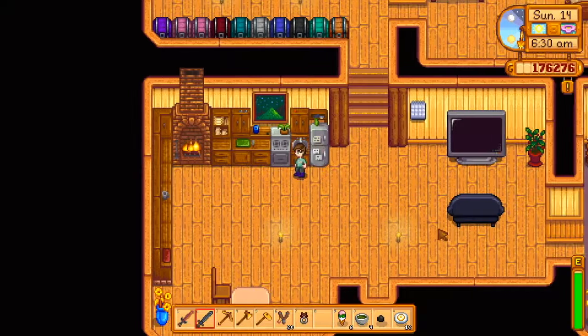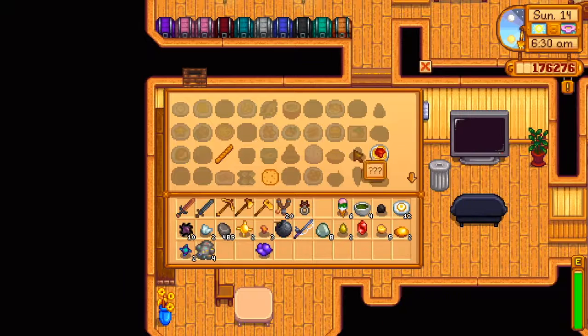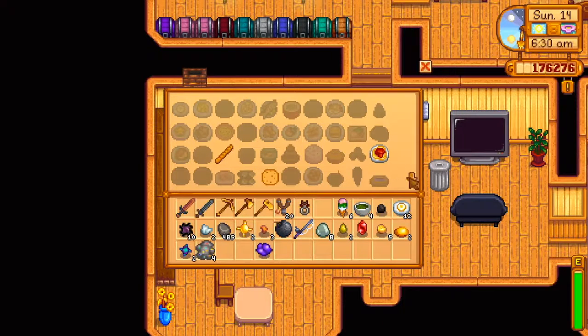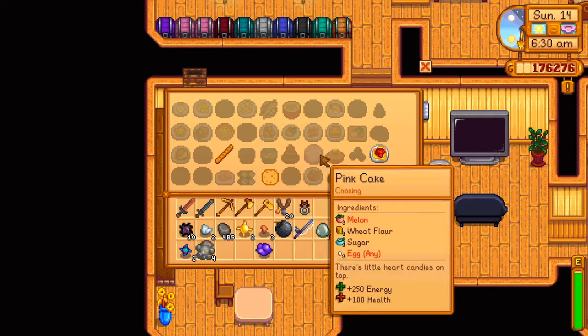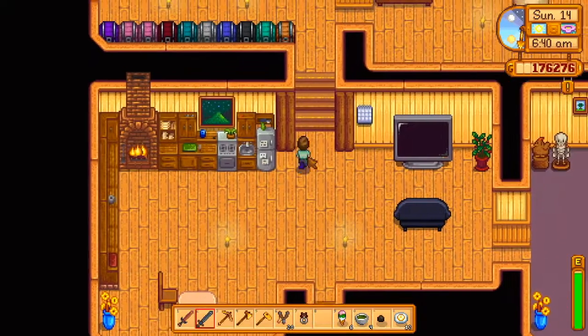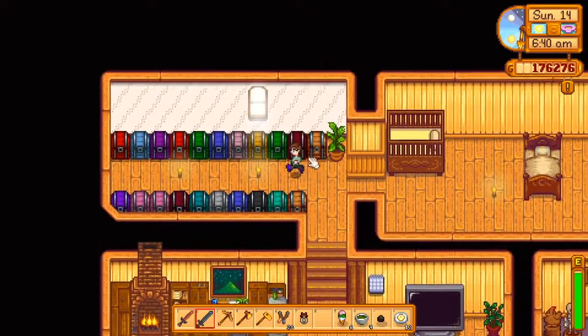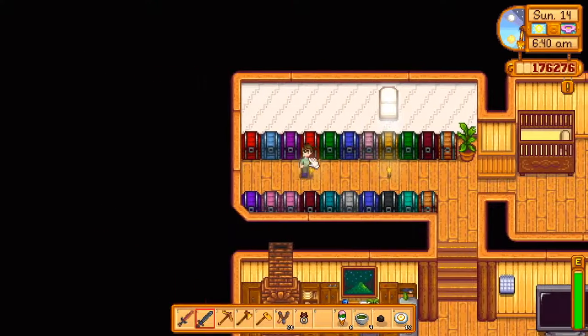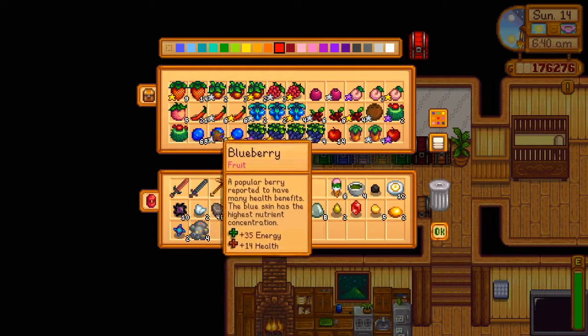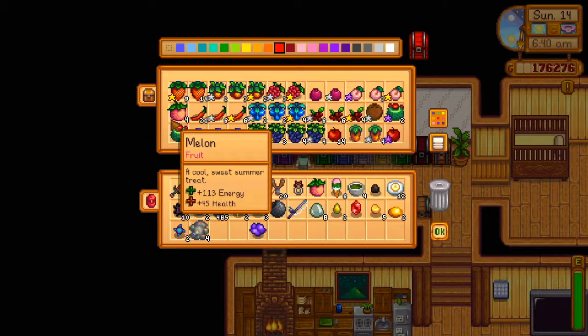I didn't want the fridge, I wanted the sink. All right, so we can get some spaghetti — it's only 75 energy, 250 gold. We need a melon and any egg. Let's see if we can get that. The melon should be over here — there they are. I was like, they only have five? Let's get a couple.